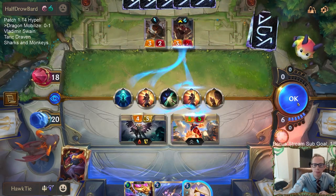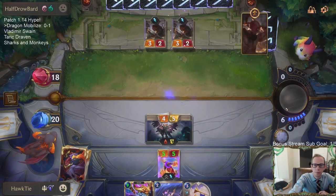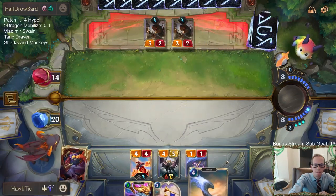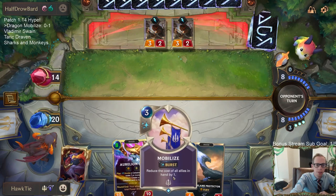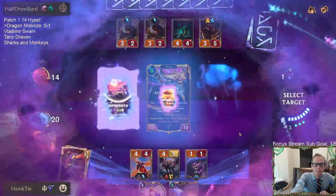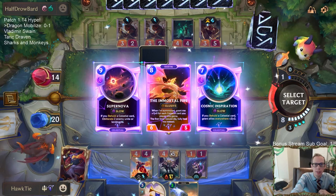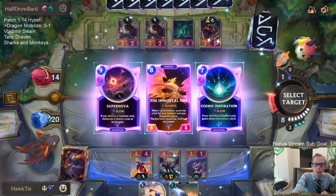Glimpse beyond is pretty spicy. I'll hold on to the mobilize — I don't exactly need it right now. Maybe we create some more celestials that we can mobilize. They're at seven out of eight. They could deny both the supernova and cosmic inspiration but they're both pretty good. Maybe I just take this — do I want to try to supernova the Lee Sin, or do we want to double spell and play the Immortal Soul and White Flame Protector and stuff like that?